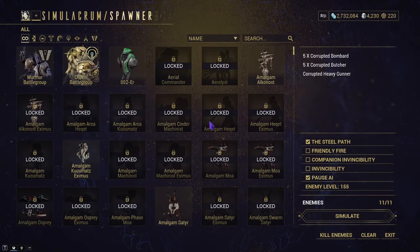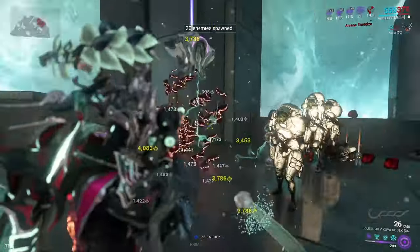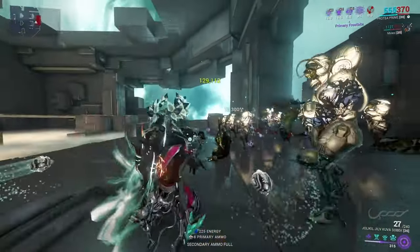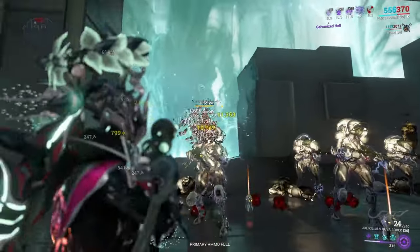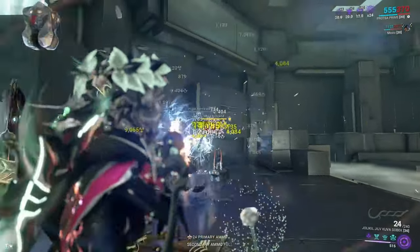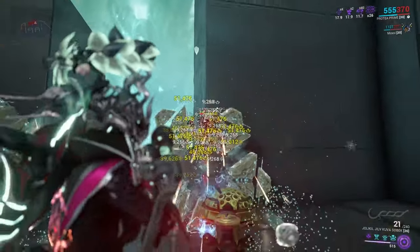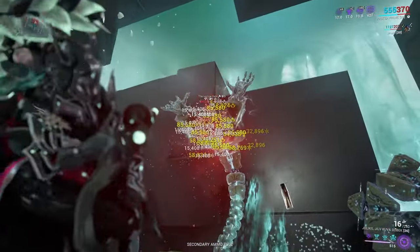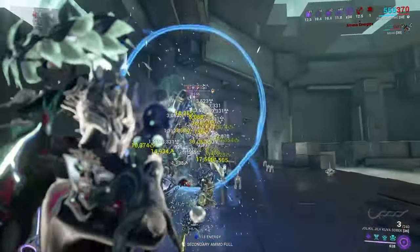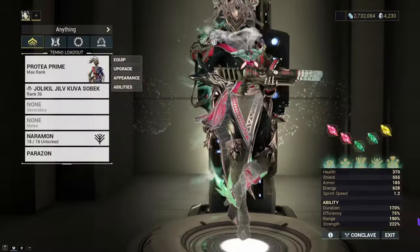How does it work against Orichan Battle Groups on Steel Path? Once we get Primary Frostbite stacked up, nothing really lives. They're dead. The build kills quite well. It's funny — but what if you're not fighting armor? What about shields and just health?